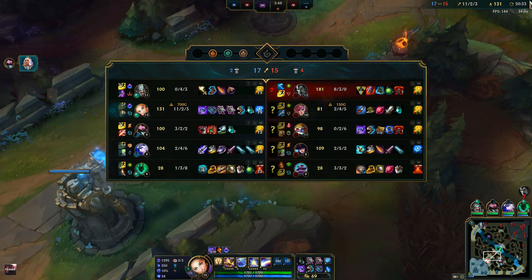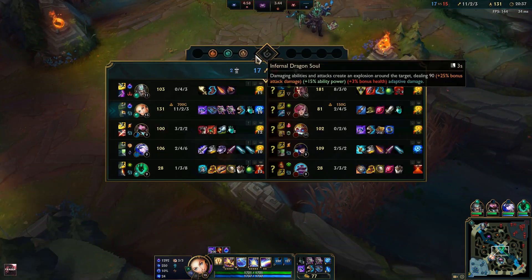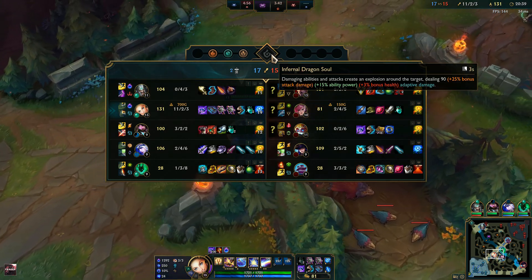Now only Infernal spawns, which is really good. Those are incredibly strong — especially the Infernal Soul.